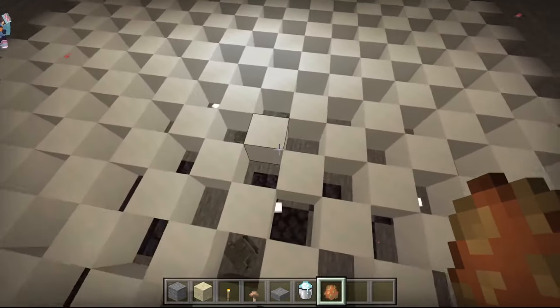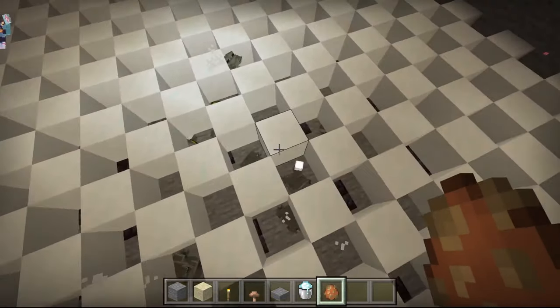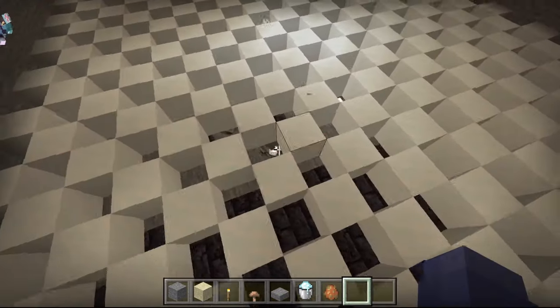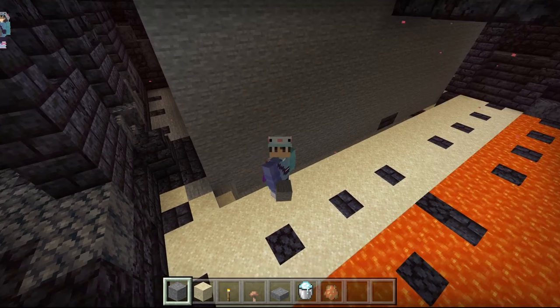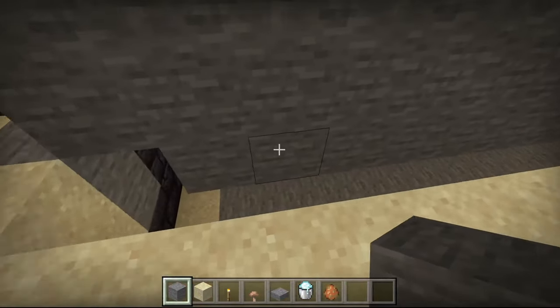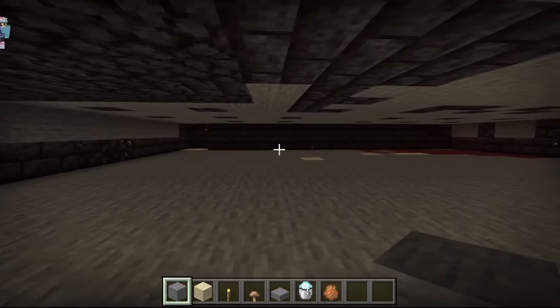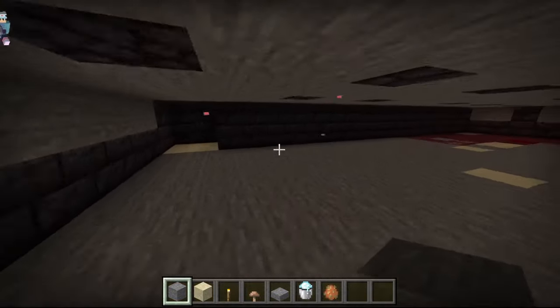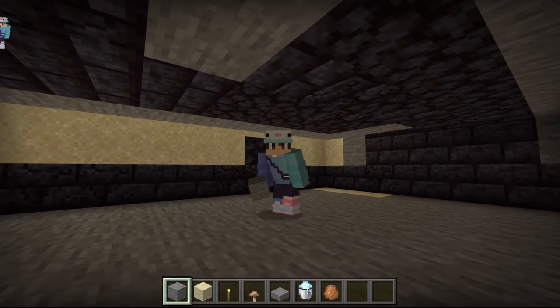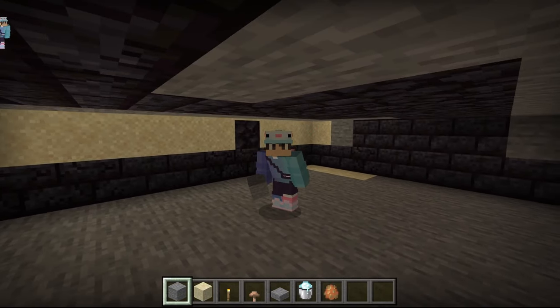Now that we're at this point, all of our frog lights are nicely dropping, our frogs are in, and our magma cubes are in as well. Now we're going to be focusing on the collection system. We've cleaned it out — follow my lead and we can put in the rails so that the frog lights can be collected from our farm.